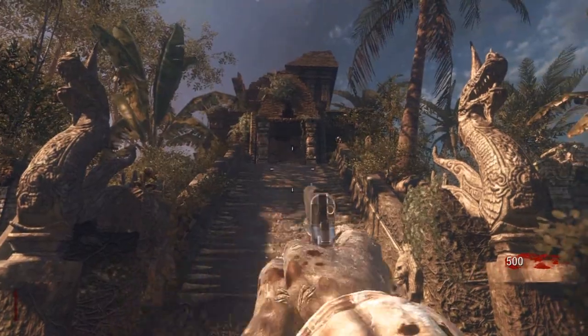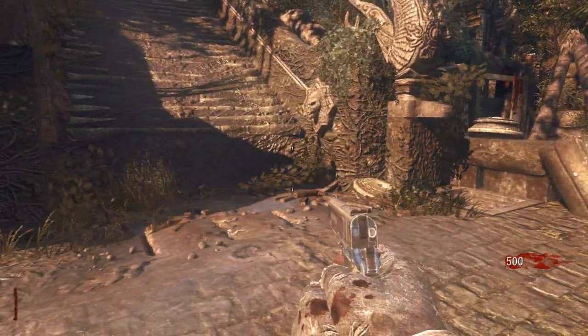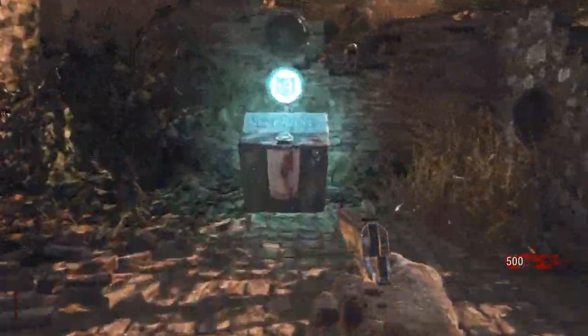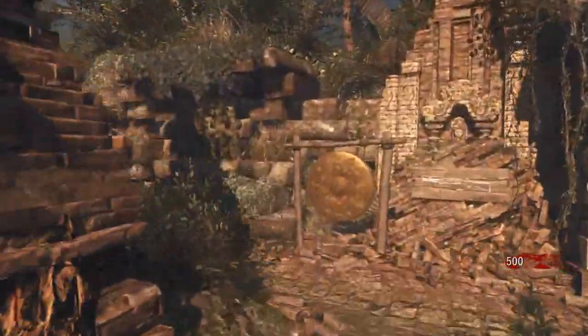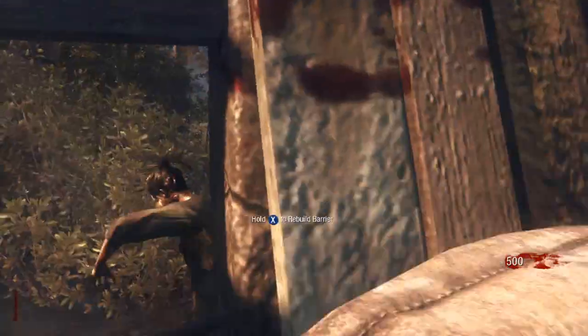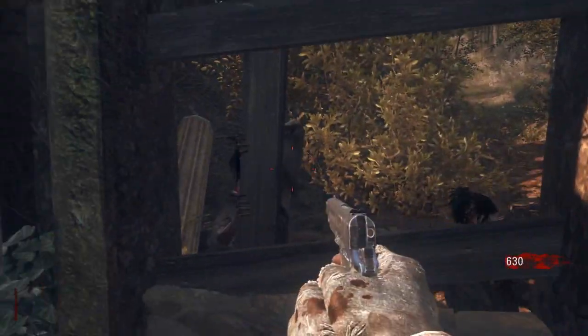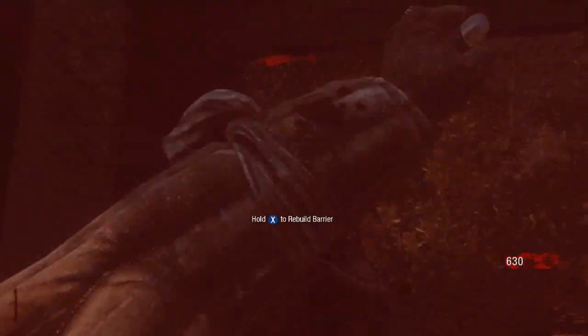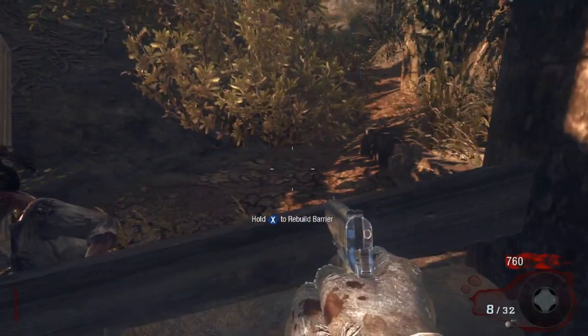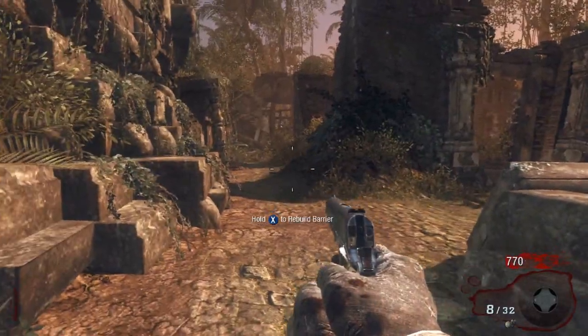Here's where we start out. Up there is the Pack-a-Punch — you only really need to worry about it when you have to pack your guns, but we don't need to do that right now. First round, we're going to start knifing all the zombies. The reason why we do this is because knifing gives you the most points. A knife is 130 points.